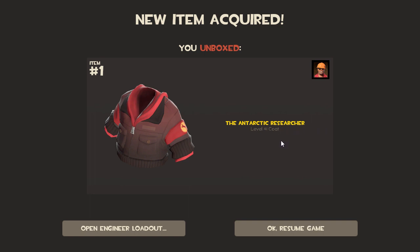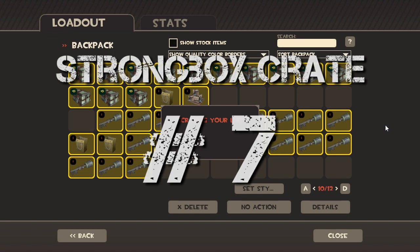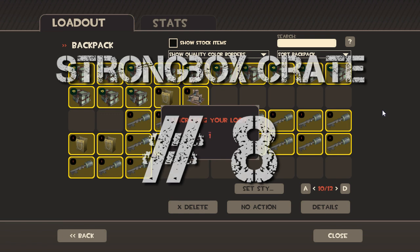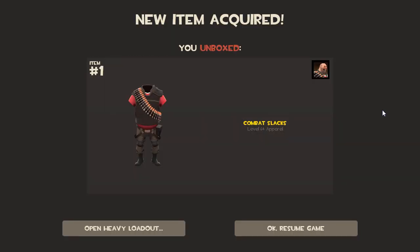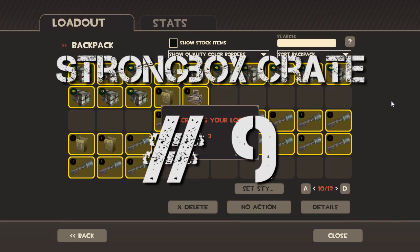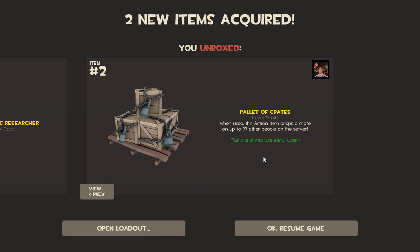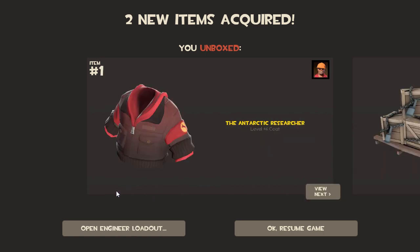Nice jacket - another engineer item. A lot of engineer stuff. I guess the game is telling me to play engineer more. A lot of facial hair here, I'm seeing a trend. The first duplicate - and they start. Another duplicate, and I'm gonna be giving these out. I like it when you just spam crates.